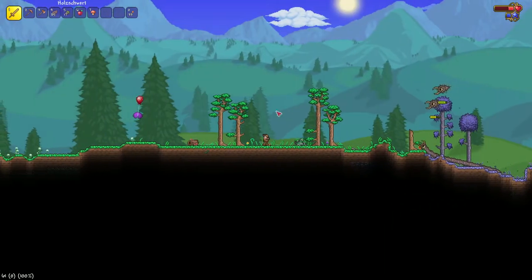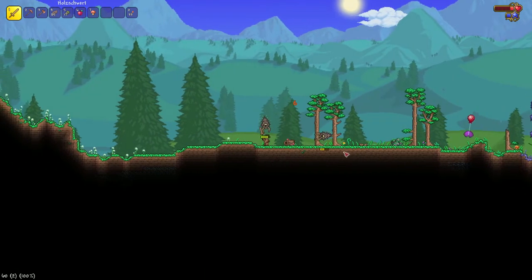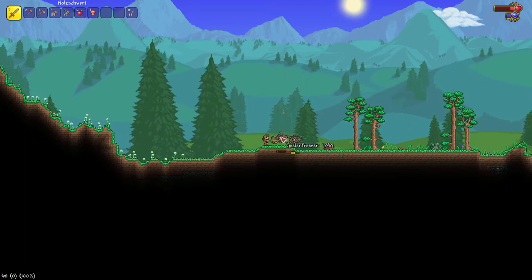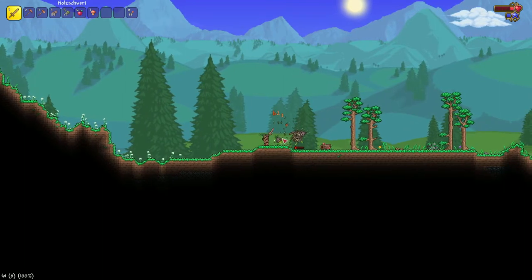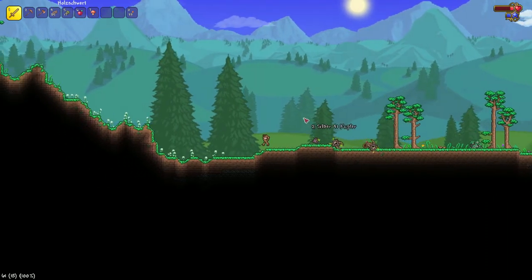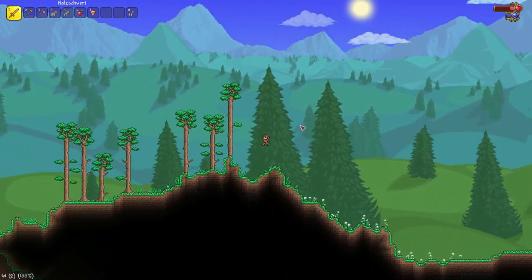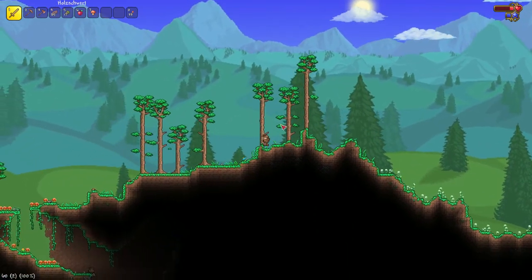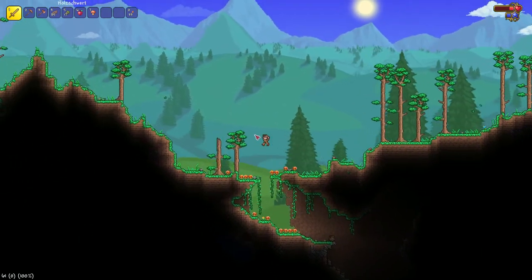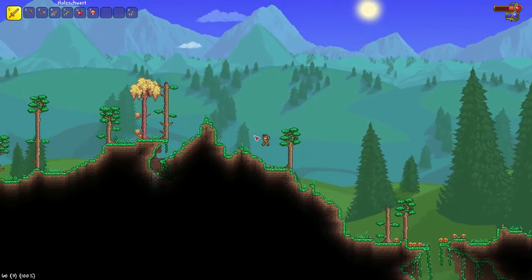You can see my HP bar on the top right corner and my mana bar, which is used for spells. That's going to be important because I'm probably going to pick mage as my class. It's good to specialize on a certain weapon theme. For example, there is the Warrior, which basically uses swords and also yo-yos.